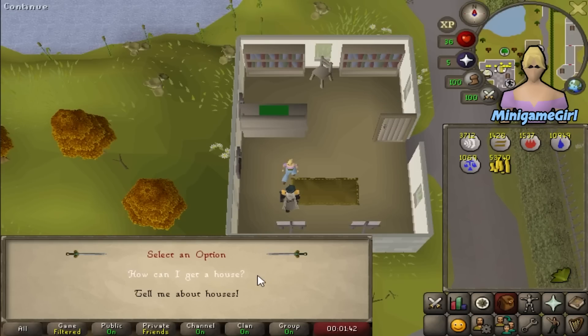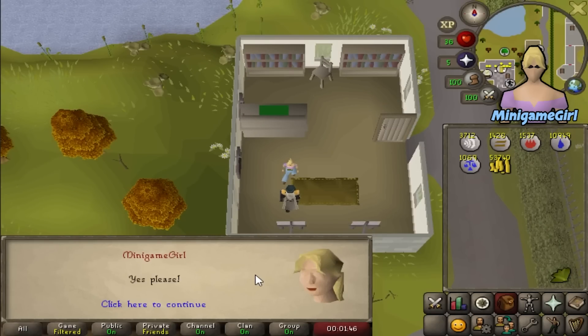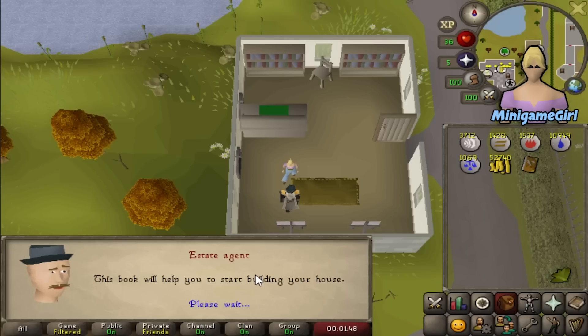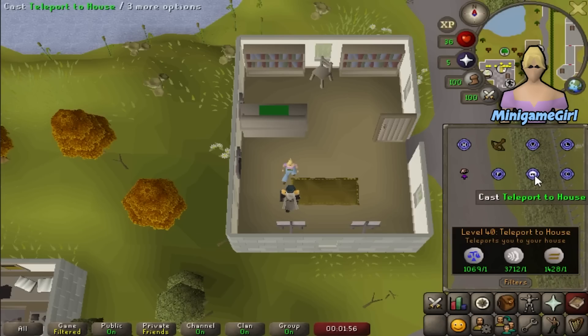We are starting out this episode getting ourselves a player-owned house now that we can afford one, officially unlocking the construction skill for the account. This also unlocks another teleport as we can use the teleport house to get to Rimmington or wherever we relocate our house.